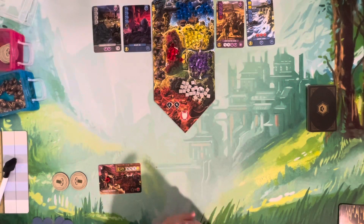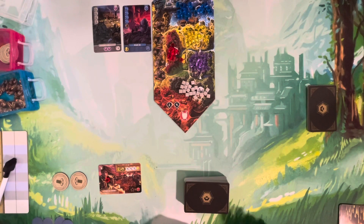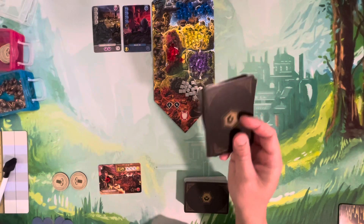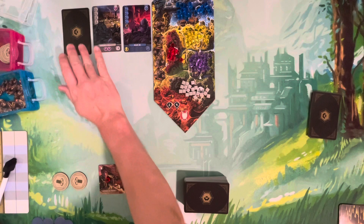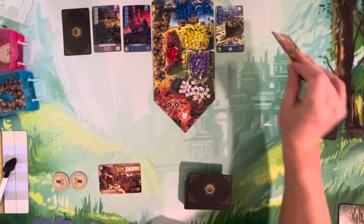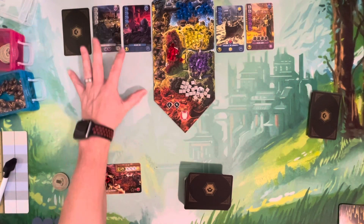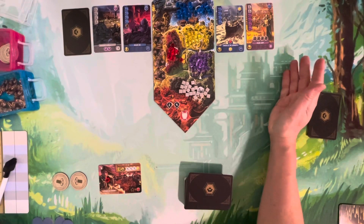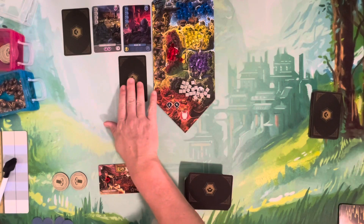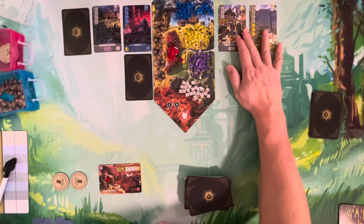As the solo player, you decide which side to take. After you choose, you take one card from the danger deck and place it face down on the side you didn't choose. The empty side gets two fresh new cards. You then decide: take the larger side with more cards to construct, or play it safe and take the side with no face-down cards.